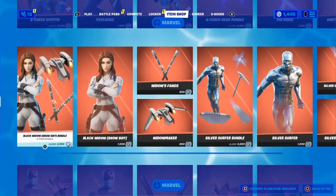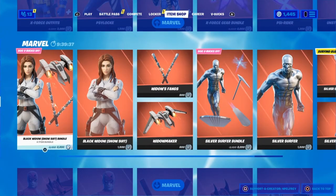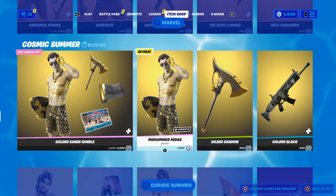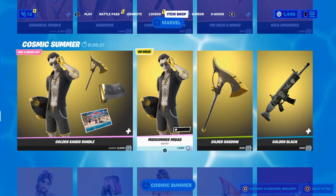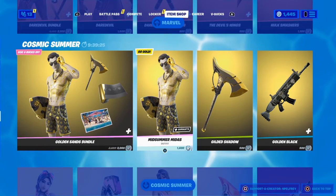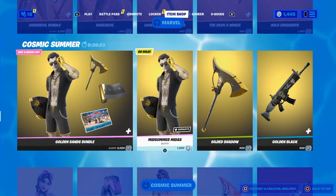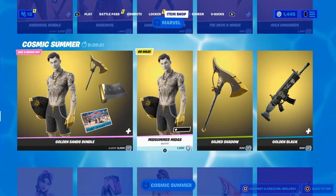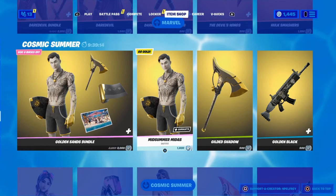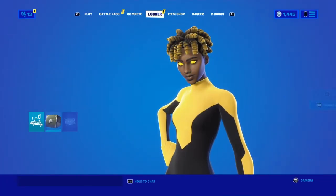The Cosmic Summer event is happening and I believe it's going to be going on for a good while because they have to release a bunch of skins. These skins got leaked a couple of days ago, and usually with skins that get leaked it's about a week to two weeks later when they actually release into the Fortnite item shop. So my prediction is anywhere from now to two weeks out is when we should be seeing the Beach Brutus skin.